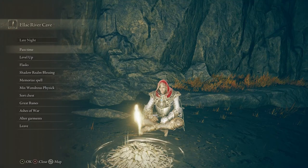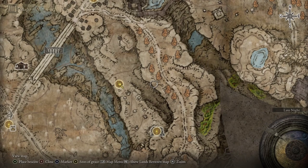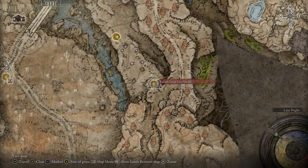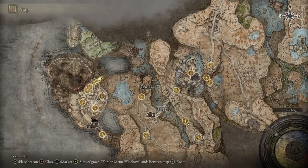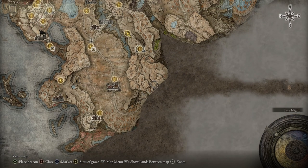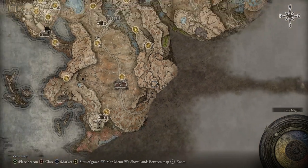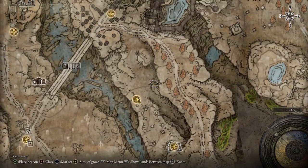Hello everybody, welcome back to Elden Ring: Shadow of the Erdtree. Last episode we explored this area right here - the ruined forge lava intake - and we also went down here. The question is do we go down here or up to this area? I think I'd like to go here actually, because I think this is just a big top area. Let's go to the castle again.